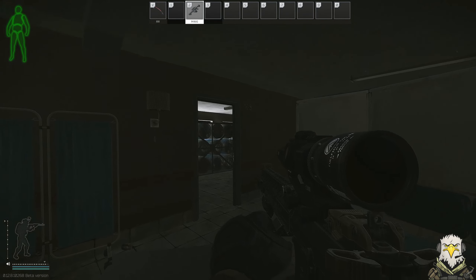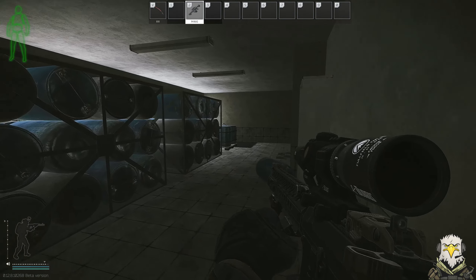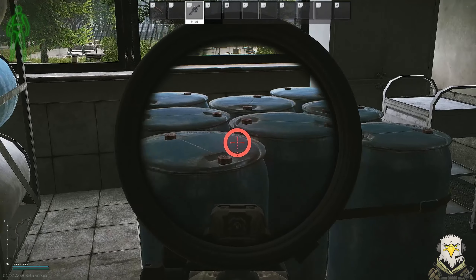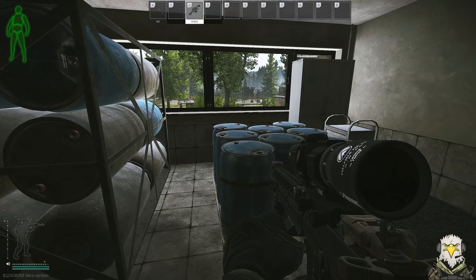Second door on the left — we've got Room 108. Head inside to the back and there are water barrels here. On the front left-hand side you'll see the document that we need to pick up.